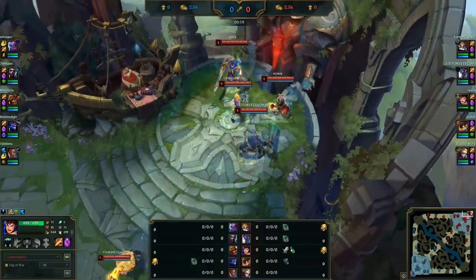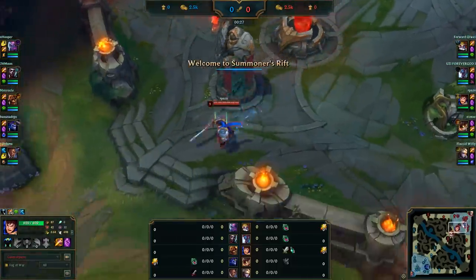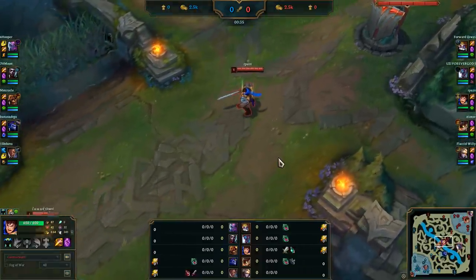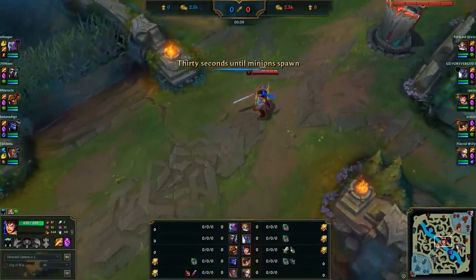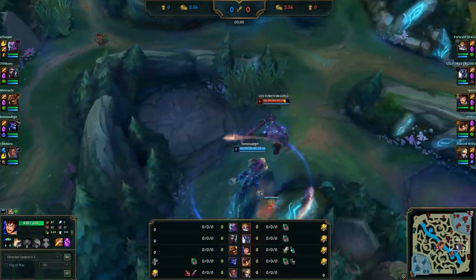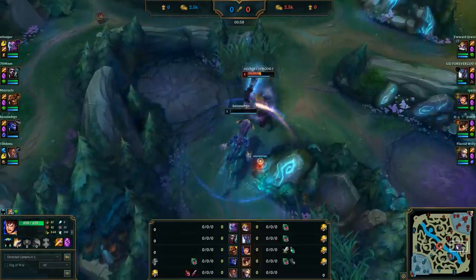In short, this exploit allows you to make custom game lobbies that count as ranked, and as you can probably imagine, that's the perfect combination for match fixing. Basically some people created a tool that uses a hole in the Riot system via their API. A tool that allows you to change the queue type or manipulate the queue in this way or another isn't really something very new.